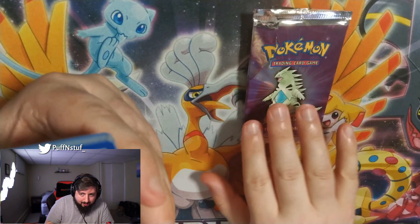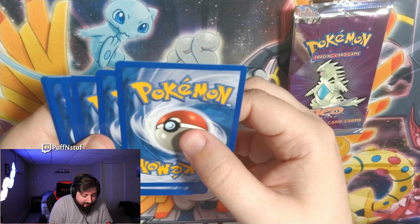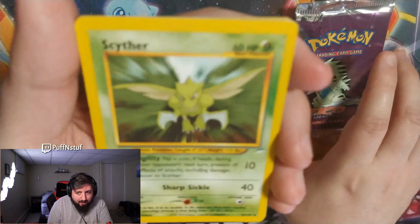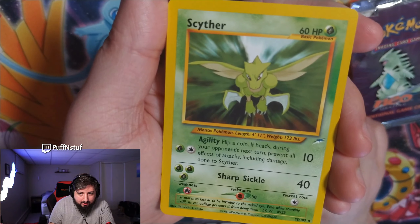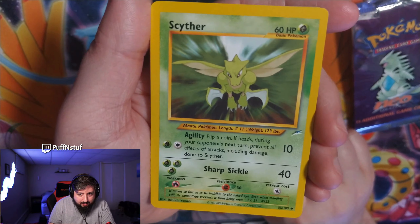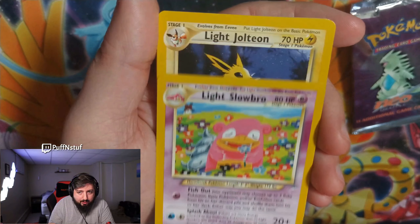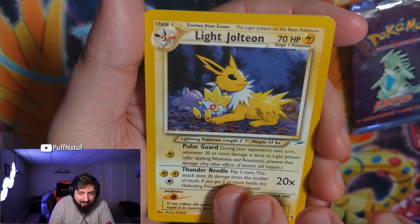Alright, it's three from the back with this set — so nervous. Tyranitar... why? Oh okay, familiar face — wasn't Scyther the first card we had last week? So another Scyther.